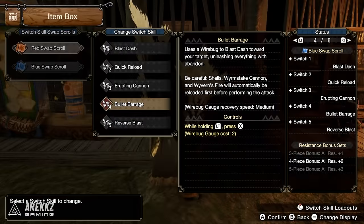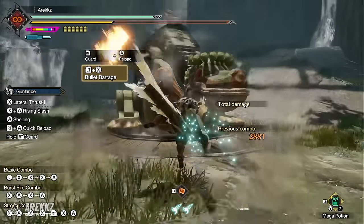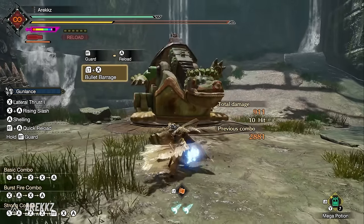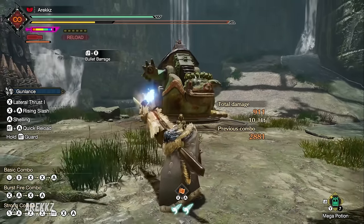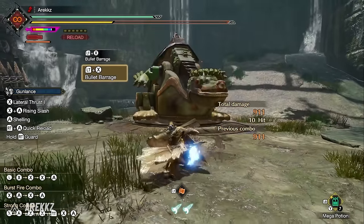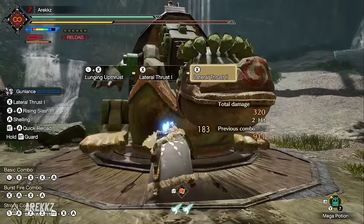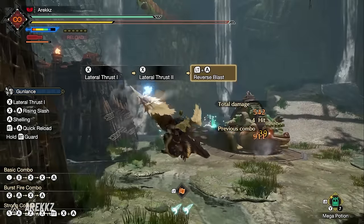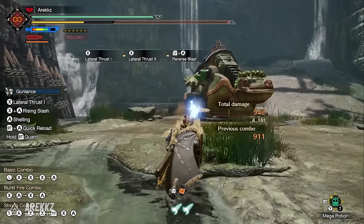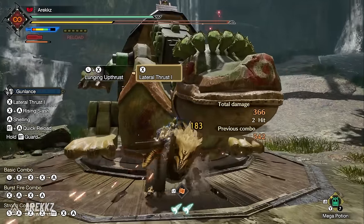Bullet Barrage is the massive damage option — a wire bug blast toward your target unleashing everything: shells, Worm Stake Cannon, and Wyvern Fire are auto-reloaded and consumed. It costs two wirebugs and has a medium recharge rate, but delivers heavy damage. Finally, Reverse Blast is a rapid backward evasive maneuver using a wire bug. If no shells are loaded it does a quick reload — consume with caution — but unlike the Lance version it leaves your weapon drawn so you can continue your assault.